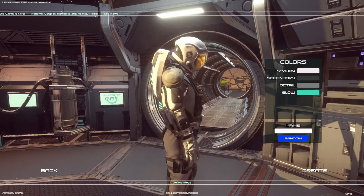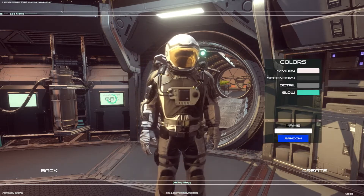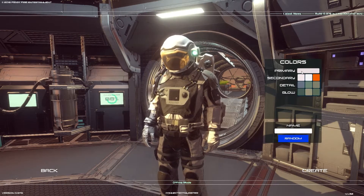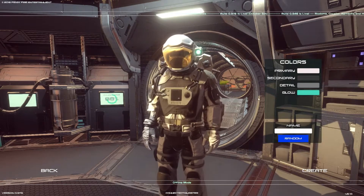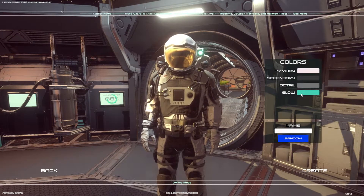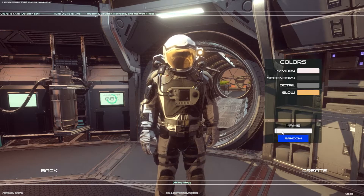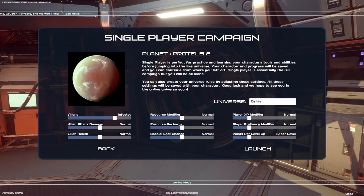We get to change the color of our spacesuit. The game looks really nice graphically. There's only a limited color palette to choose from. I kind of like his basic colors — too bad I can't make more parts gold. We could change the glow though — a nice golden glow. Now we can name our guy. We're going to name him Sentinel H. Let's create our dude.